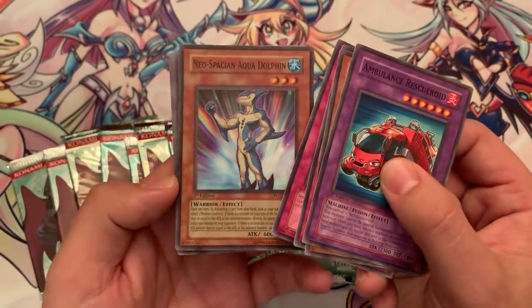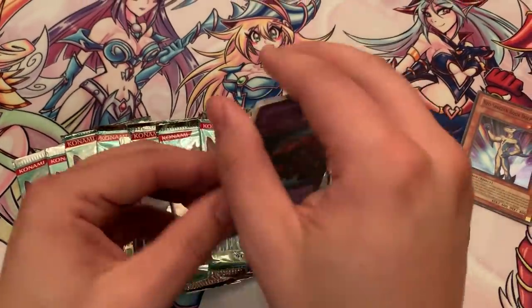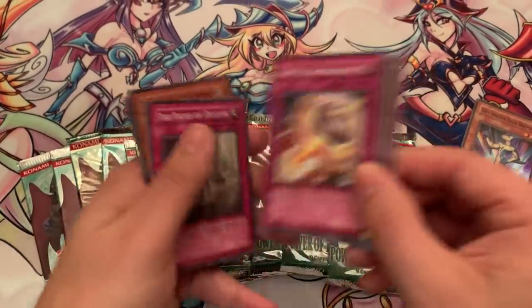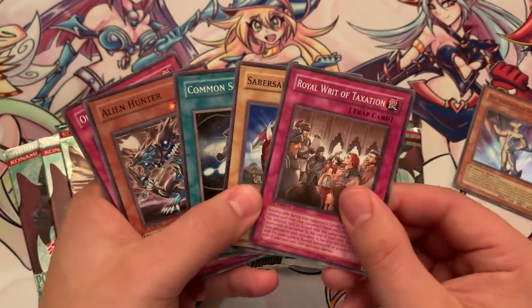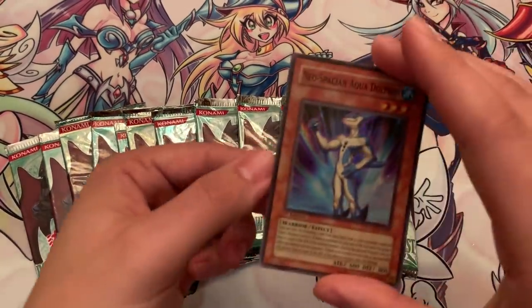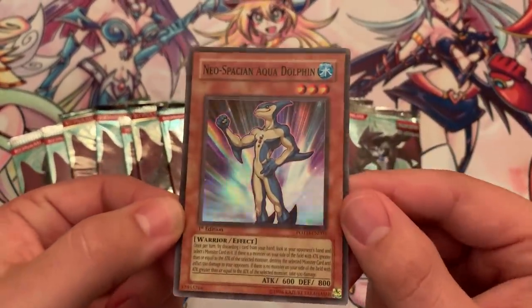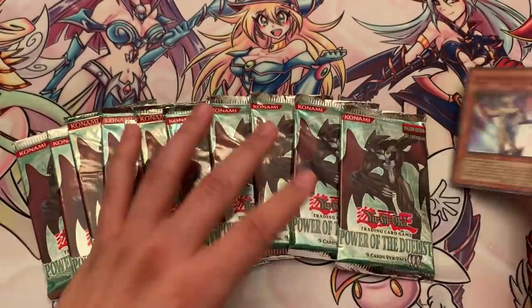This will be a no-edit video as well, and we'll have our price counter on the next one. Classic cards — that was the Alien Hunter, Common Soul, and Sabersaurus with the Taxation. Aquadolphin is actually probably one of the best cards ever made from this set. Still used in some decks today, so very cool to see that.